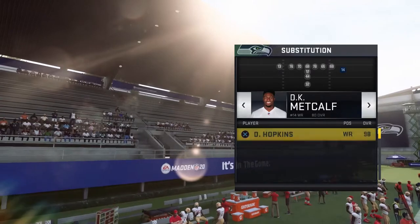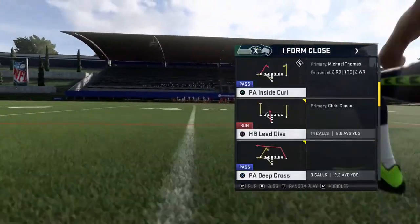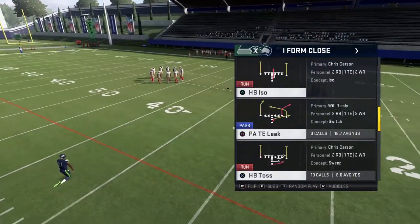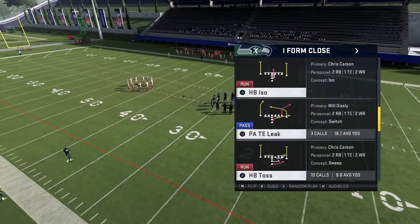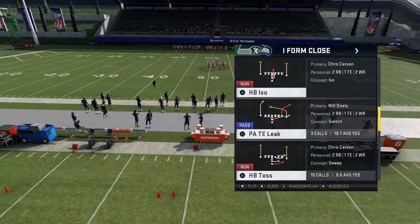I'm going to put some people in just so I can pass the ball when needed to show you how to stop the pass out of this. We're going to start with I Form Close because it's very tough to defend — good passes and some very tough runs to stop.